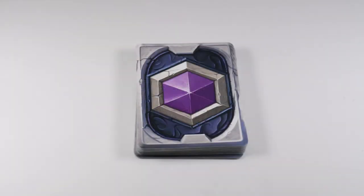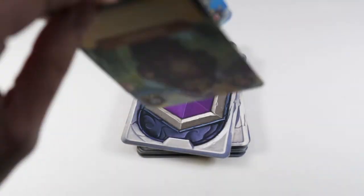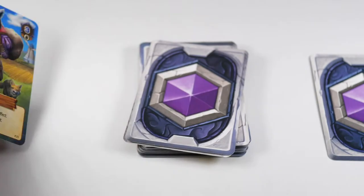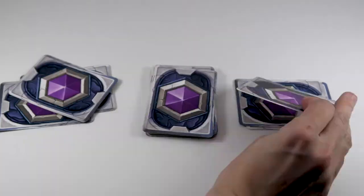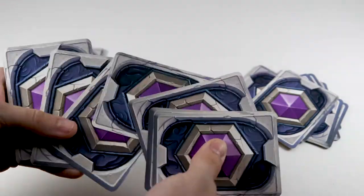Then players will prepare for the drafting phase. One of the players will need to shuffle together all of their character cards and put them face down between them and their opponent. Then they each draw two cards from the pile. They keep one and give the other to their opponent. This is repeated four more times until each player has 10 cards. Then the other cards are discarded.